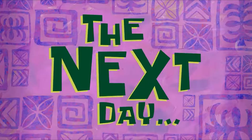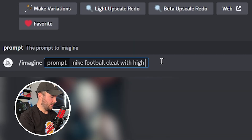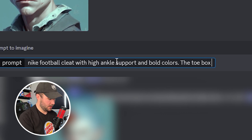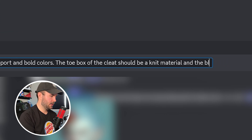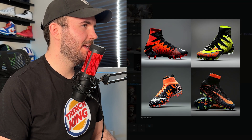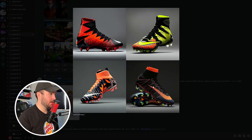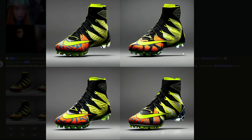Sometimes I'm having issues using the images, so let's just try something: Nike football cleat with high ankle support and bold colors, where the toe box of the cleat should be a knit material and the back of the cleat should have a large Nike swoosh. Oh, this one is cool, and this one is also really cool — let's save that. Based on the prompt it didn't really hit everything the way I wanted it to. This one kind of reminds me of a soccer cleat — it literally looks like it just found a soccer cleat somewhere and put it on here.